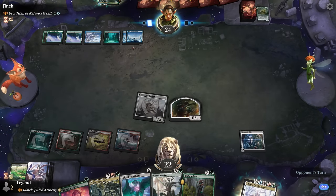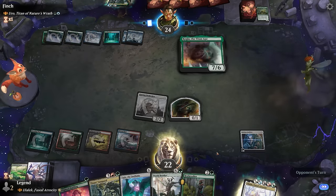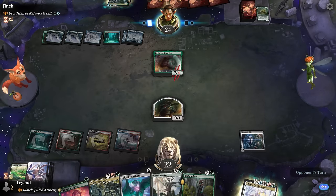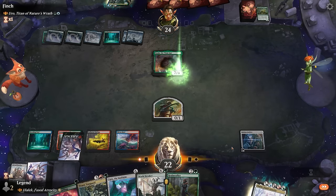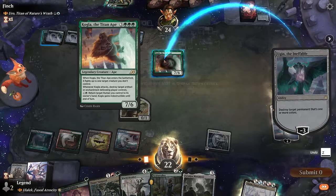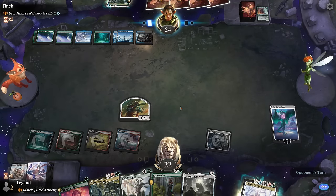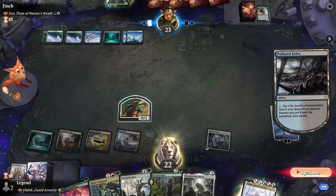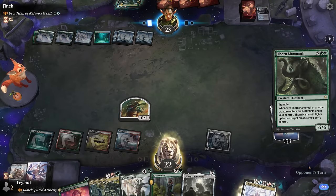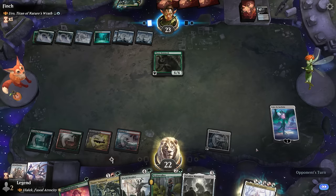Opponent sent Uro back to the command zone as opposed to the graveyard so we don't have to worry about Uro escaping. Kogla is kind of an issue — it takes out Fleshraker. Luckily we have Ugin as an answer before Kogla gets to attack our Hedron Archive. There's another artifact we definitely want to try to protect. So Kogla is dealt with, and next turn we can look into Forsaken Monument.